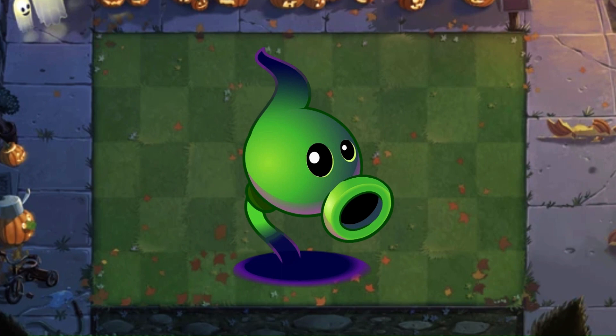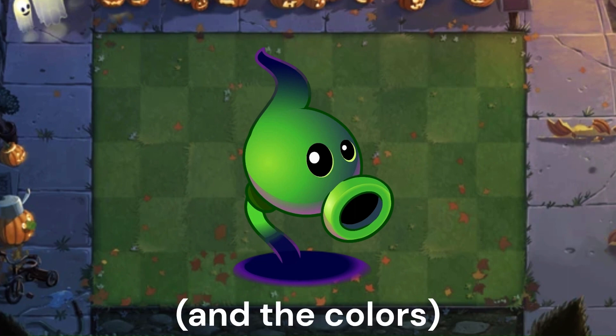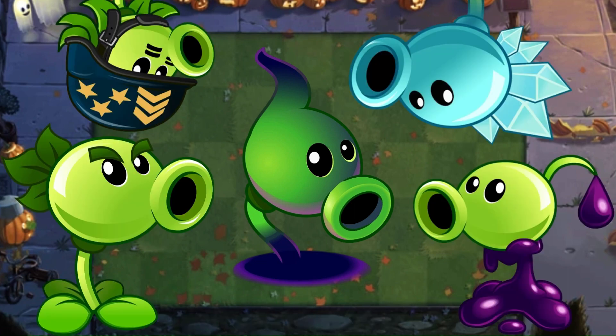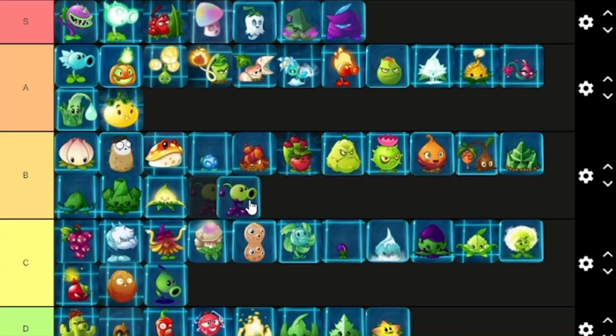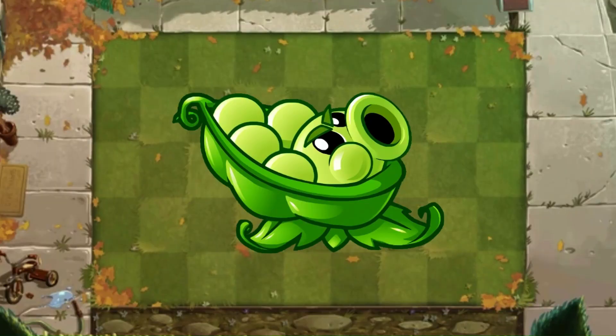Not a fan — I think they just tried too hard to make him look like a shadow plant. He ends up looking kind of goofy. The proportions of his head look kind of weird compared to the other pea shooters. C tier. On the other hand, I think they did a great job making pea shooter a poison plant. B tier.